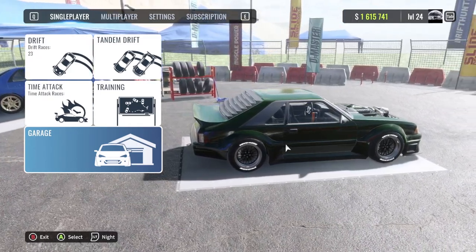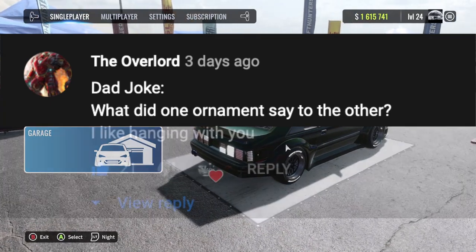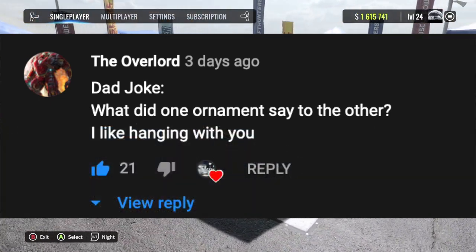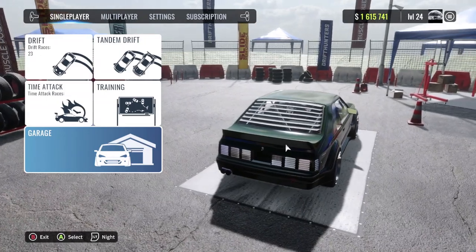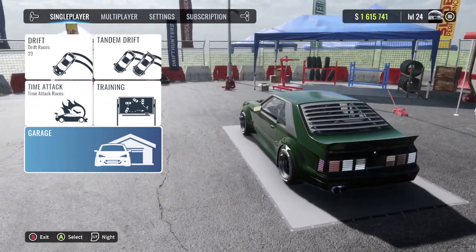And of course, dad joke before we start today, coming from the overlord. He goes: what did one ornament say to the other? I like hanging with you. Leave your dad jokes down below, happy New Year's to everybody, and of course don't forget to slap that like button.